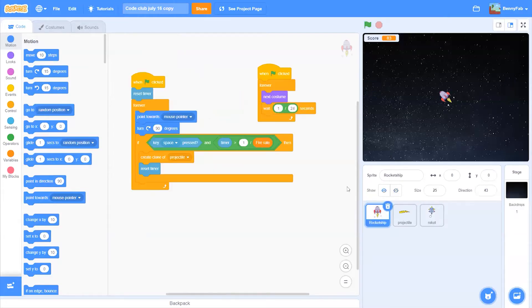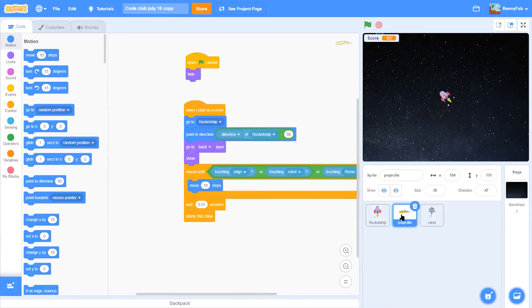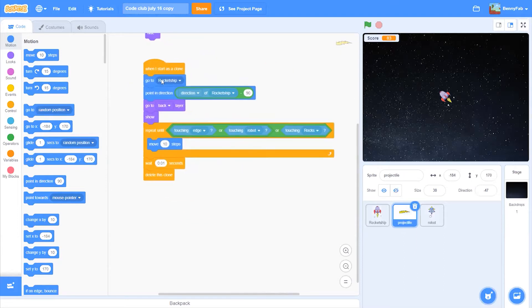First, in order to solve this challenge, let's go and see how we did the shooting for the rocket ship. We create a clone of the projectile if we press the space key and the timer is over the fire rate, so we don't shoot all the time. Now for the robot we cannot do the same thing, because in the projectile it says go to the rocket ship, point in the same direction as my rocket ship, and then move out.